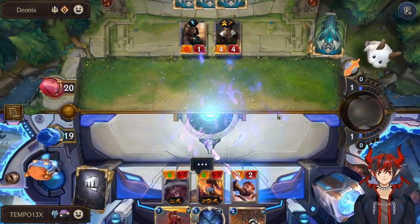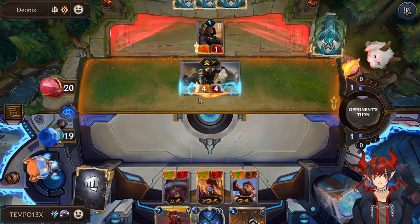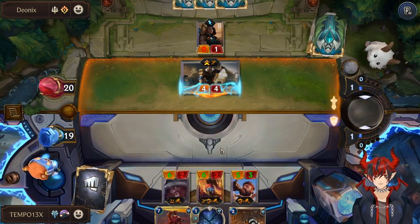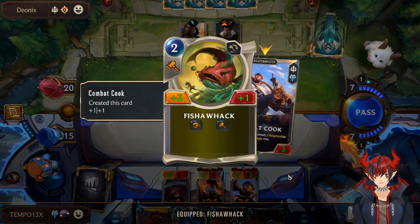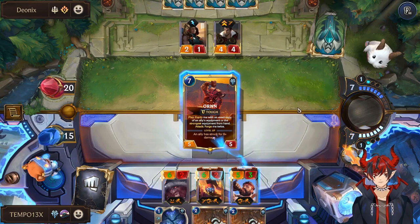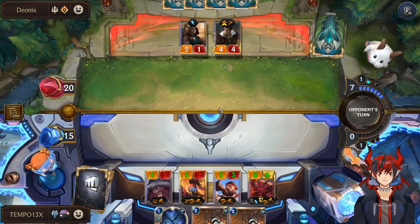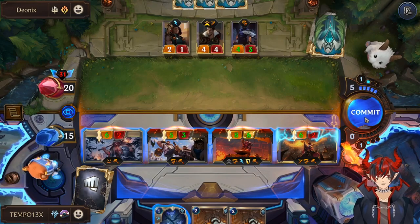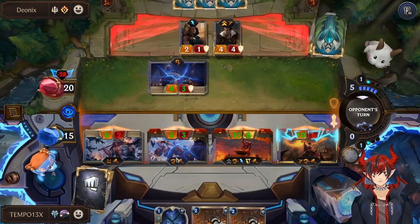Tough weapon might have been better here because then I could block the Jace — but that's okay, Jace can stay alive. We're going to win through overwhelm. If Jacks is leveled, the Light of Icathia has overwhelm and is plus two plus two, plus this is plus three plus one — I kind of prefer the overwhelming whack, so picking overwhelm was correct. We could have had tough here and overwhelm there, but it doesn't matter — we're playing towards our win con: big overwhelm Ornn.